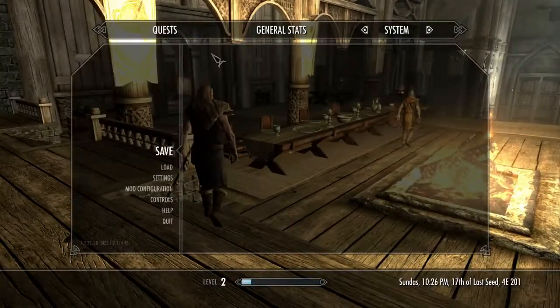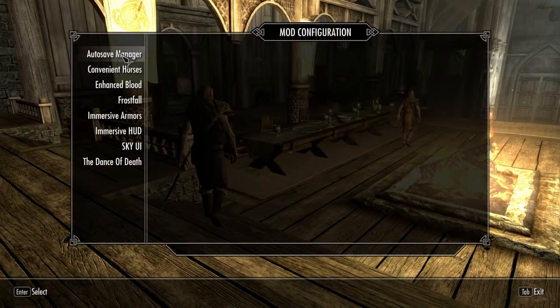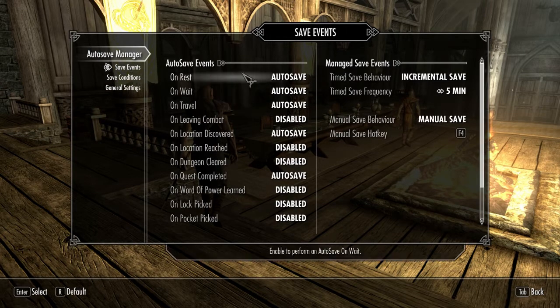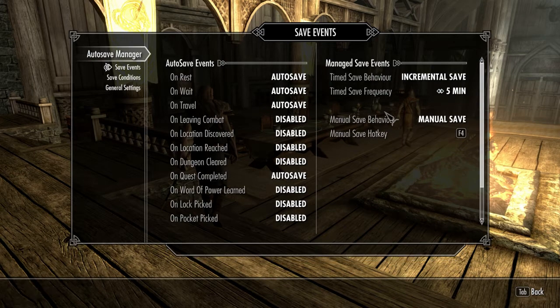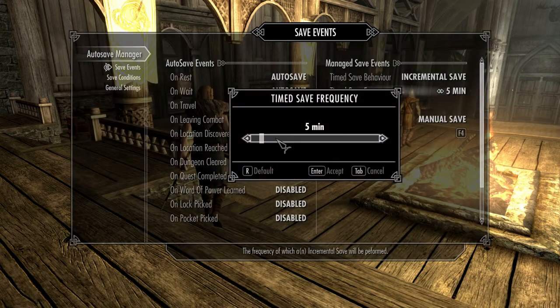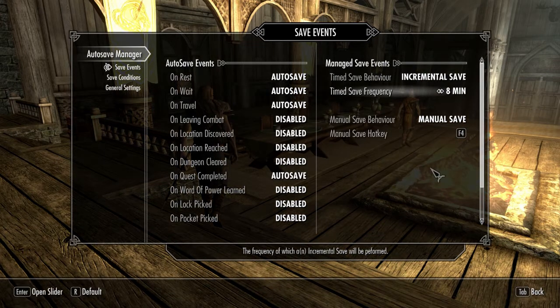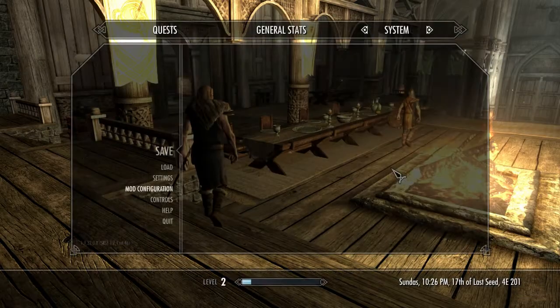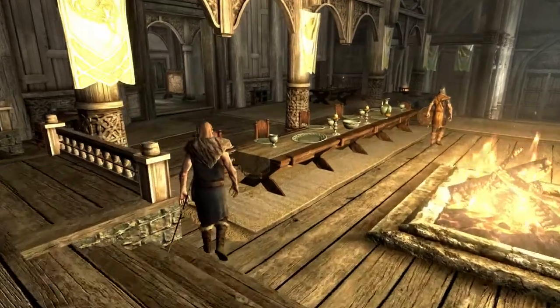I'm gonna tone down the autosave really quick. Save events — location discovered, let's not do it. Quest completed — yes. Incremental save — let's do like eight minutes, because it seems to be autosaving a little bit more than it needs to.